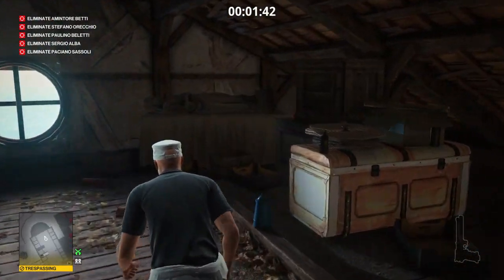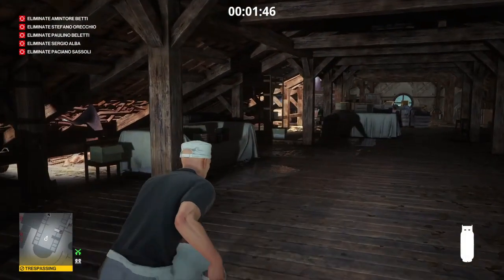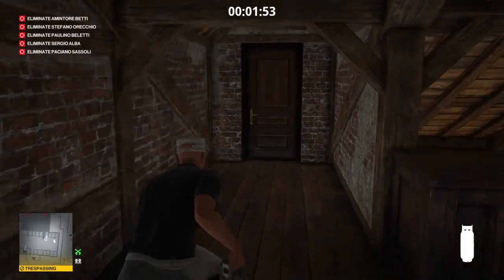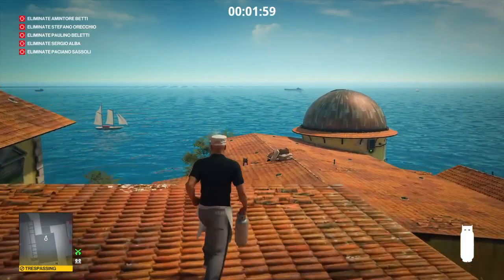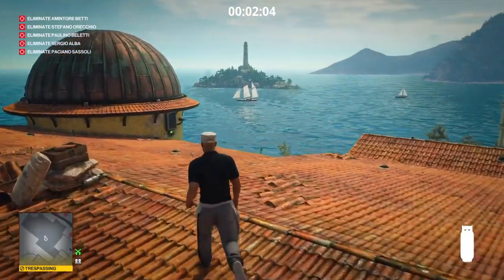In a crate at the back we find a propane cylinder. We're going to take that propane cylinder and head back down to the balcony where the observatory is — straight back out of the attic, hop down onto the lower roof, and then down onto the balcony.